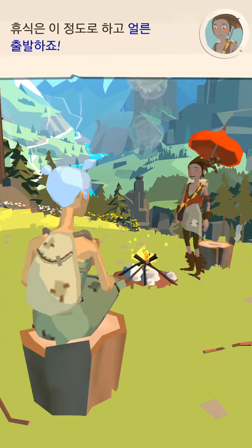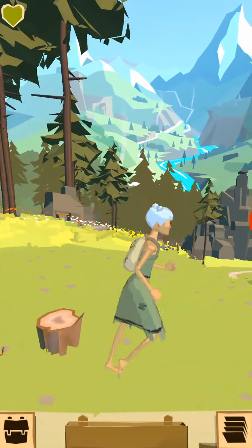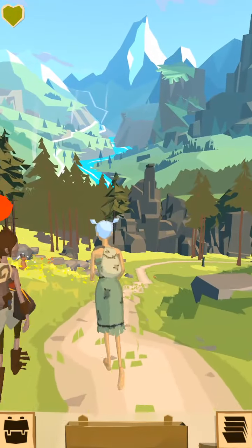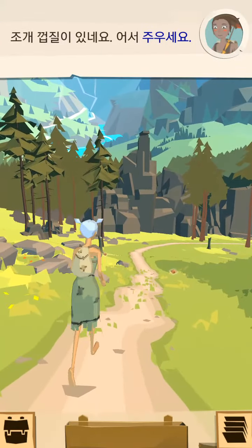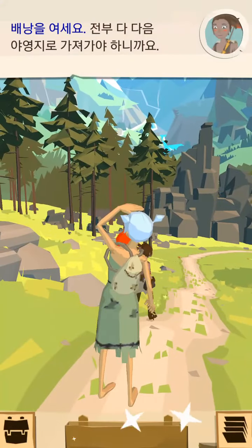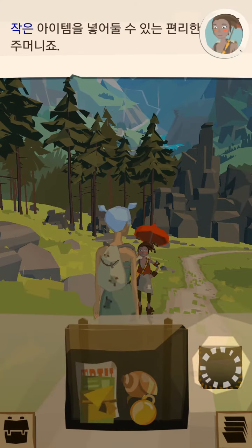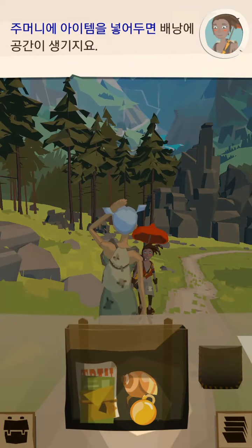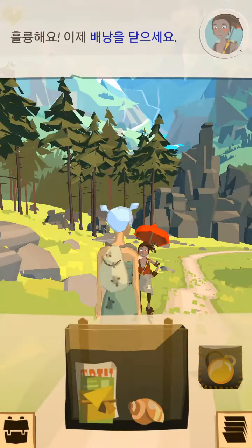That's enough rest. Let's go. There's a shell — let's pick it up. Open the pack. We need to take everything to the next camp. You can put small items in this convenient pocket. Put an item in your pocket to free some space.